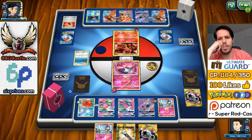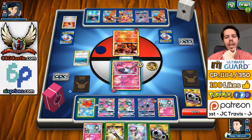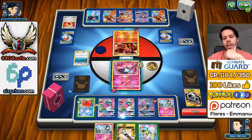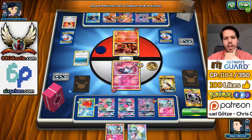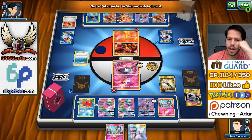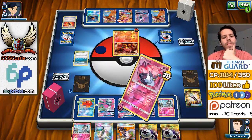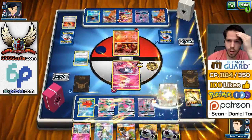Even if he knocks out my Gardevoir, that should still be game. He isn't able to do so though. I top-deck an N. However, I would love to find a Lysandre. I'll play the Field Blower to get rid of these two cards. I don't need to discard the Choice Band — the Stadium isn't really helping him much. I'm going to Sparkling Wish again and try to set up Arcanine or another Gardevoir GX. Having these energy available is really, really good.